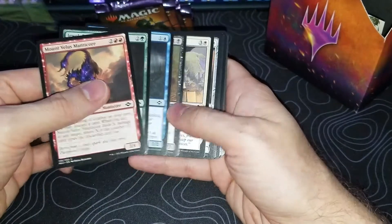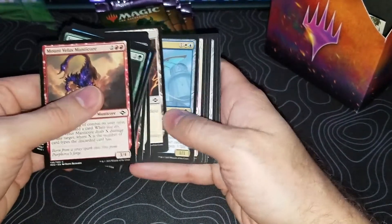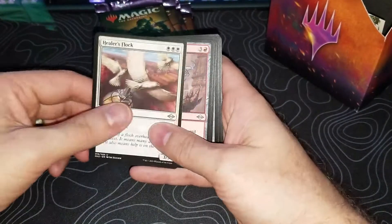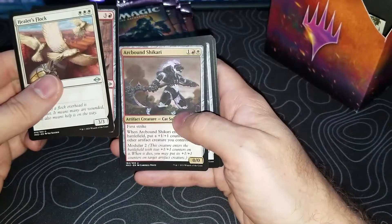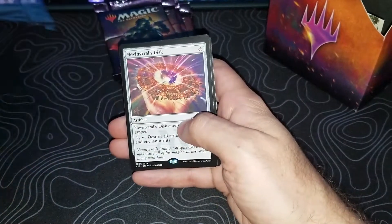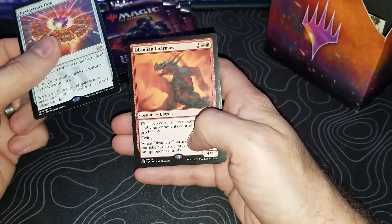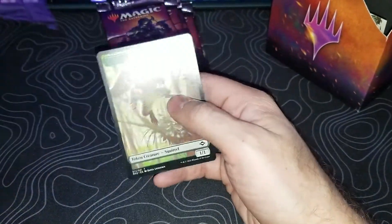Okay, we're going to go through these — they're all pretty much draft packs in a pre-release type area. Healer's Flock, Arcbound Whelp, Arcbound Shaqiri, and Nevinyrral's Disc — that's a throwback rare — and an Obsidian Charmaw. Squirrel Token, cool.